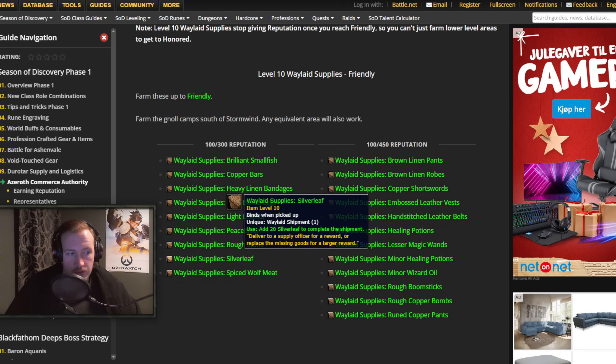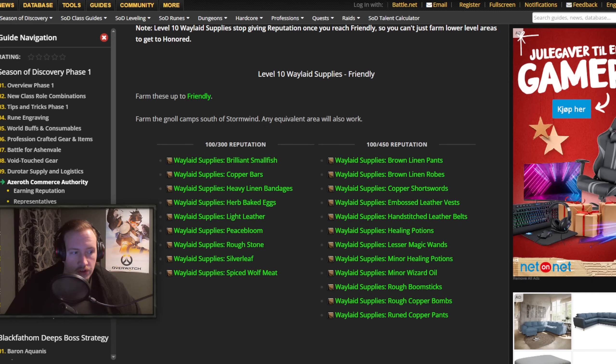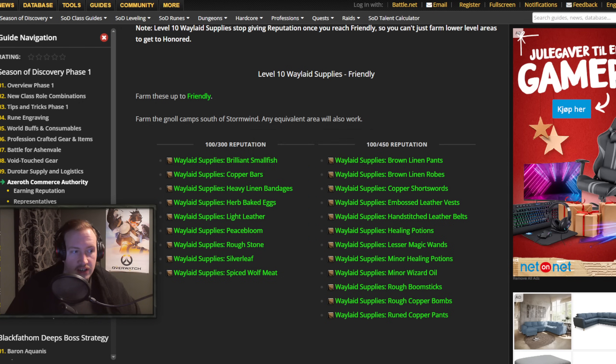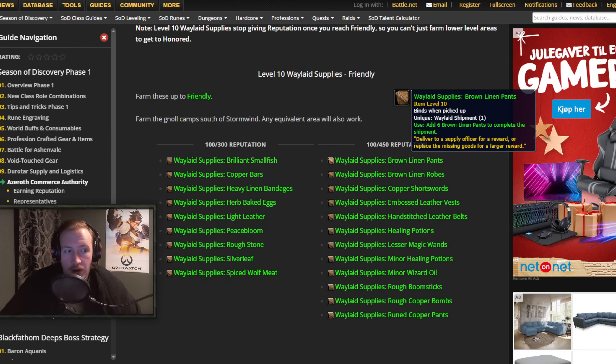Then you have cooking — you can either make Spiced Wolf Meat or Herb Baked Eggs, and you can see exactly what you need for everything here. This is for 100 slash 300 rep: if you deliver the crate without filling it up you get 100 reputation, but when you do fill it up you get 300. So people farming rep always want to fill those up every single time. The crafted ones give even more — 100 slash 450. In this case, I have tailoring so I can make Brown Linen Pants and Brown Linen Robes.